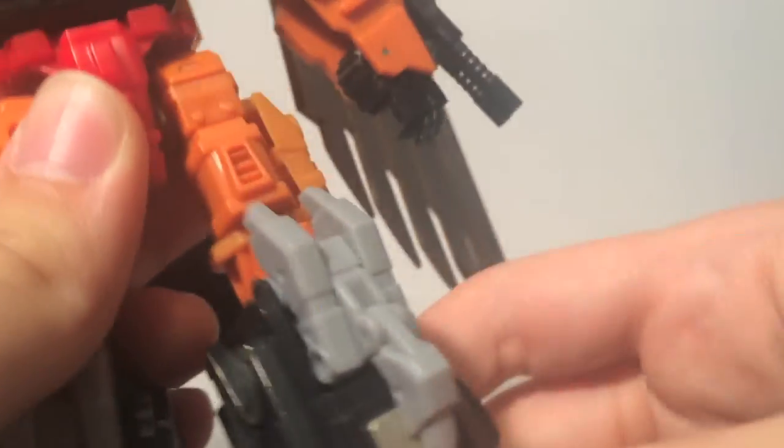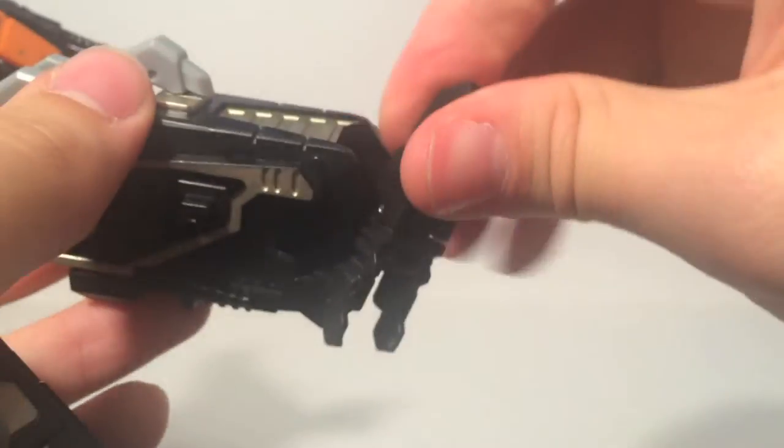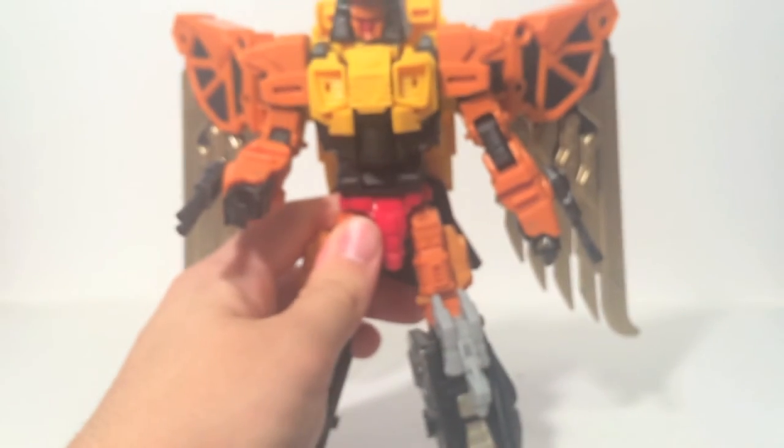He has a torso joint with an ab crunch click-forward motion, a waist joint, outward leg movement on a ratchet, forward leg movement on a ratchet, a ratcheted knee, thigh swivel, a ball-jointed ankle, and a toe joint. This guy can assume a lot of poses.